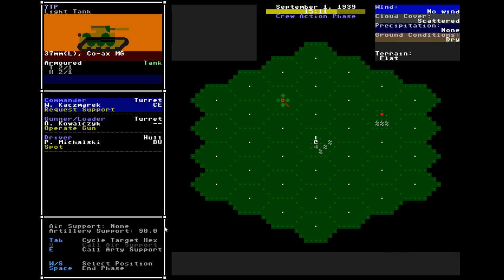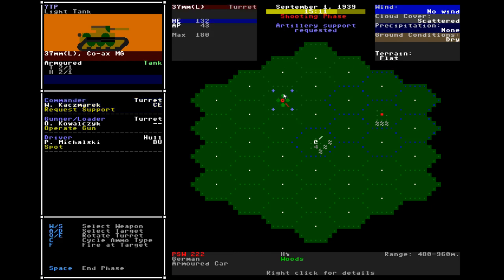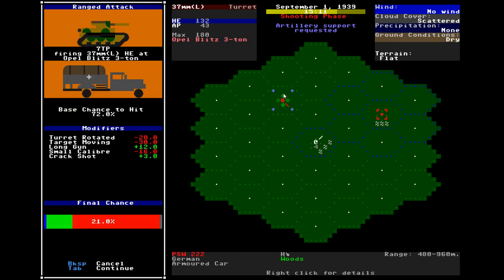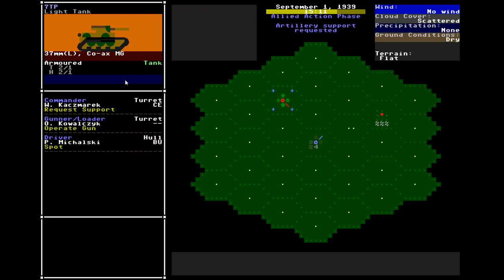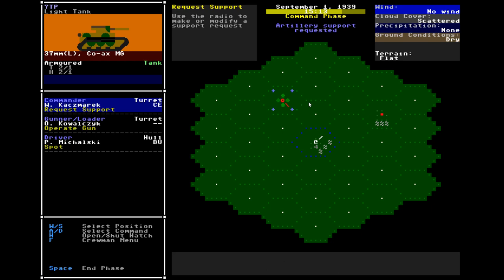So in the crew action, if your commander has requested support, this is the interface you use. Down here you can see the level of your support, which determines the likelihood of them actually showing up and giving you help. You can go through possible target hexes and when you're happy, you can try to call in. This indicates that support has been requested. It's going to take some time before I know if artillery can fulfill my request. In the meantime, let's fire some shots at this truck — it's hulled down, so something very big and solid like a hill is in front of it, saving it from a hit.